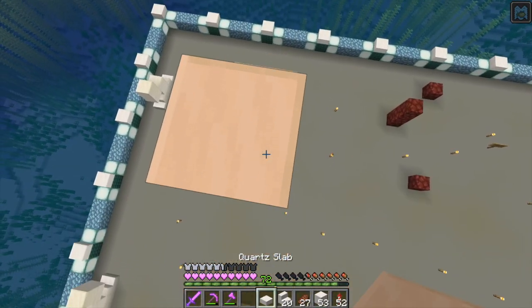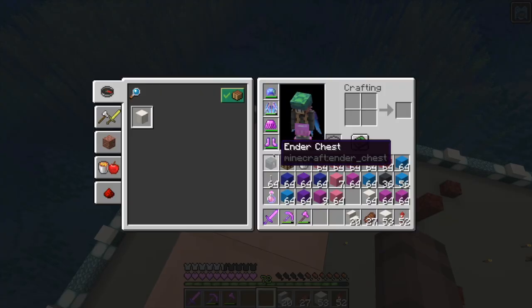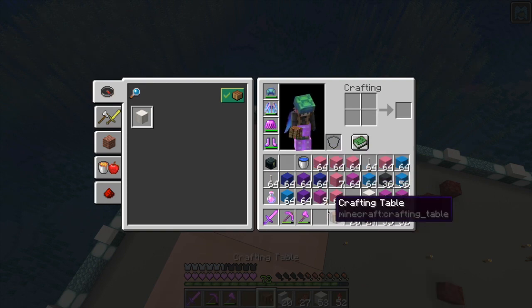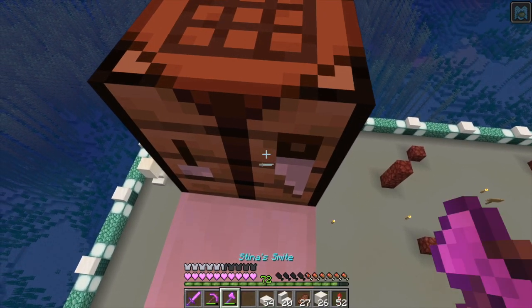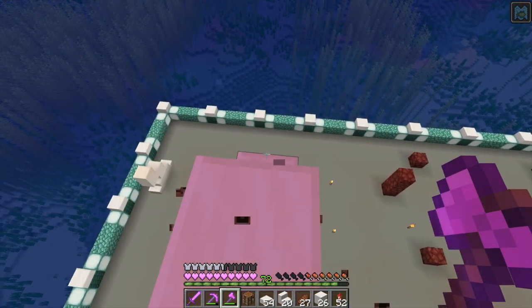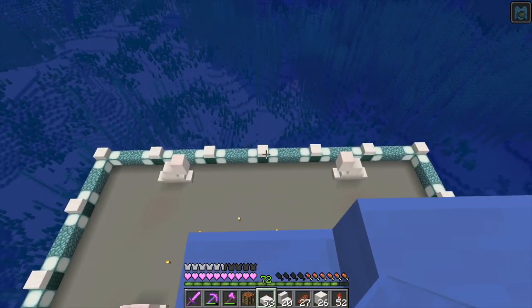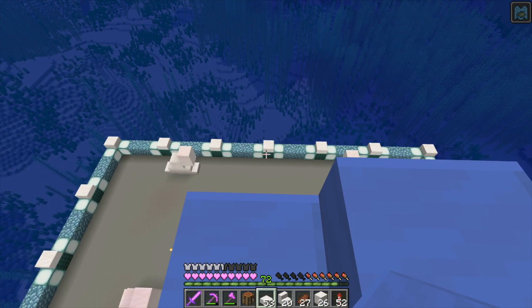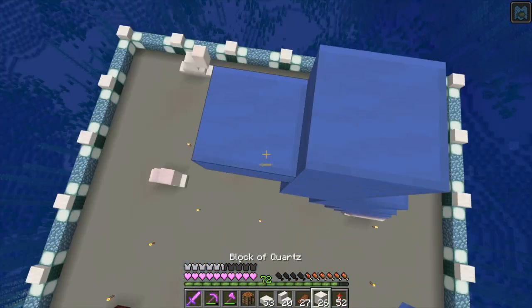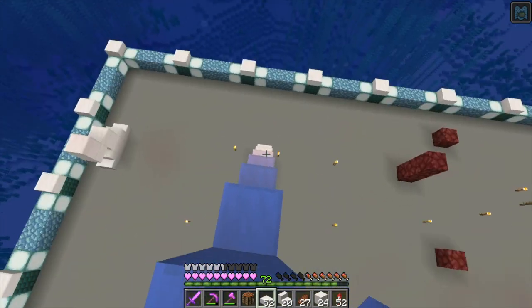Now we're getting close to the center. I think I'm going to go up one more and then run out of slabs. This is going to use a lot of quartz — probably more than Graceful wants me to use. But part of this is having what we need. Is this the center? I kind of feel like this might be the center. I'm going to guess that this is the center. So what I'm going to do is come up here, cap it off, and then we'll go down and do the other side.